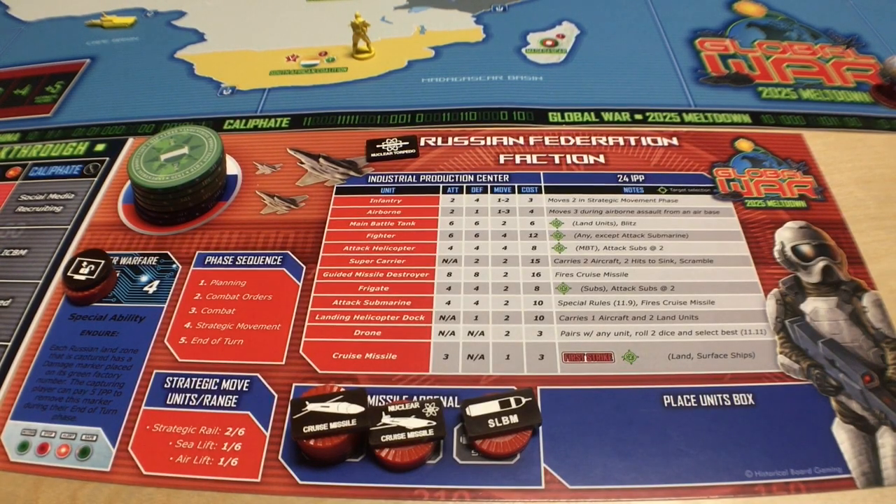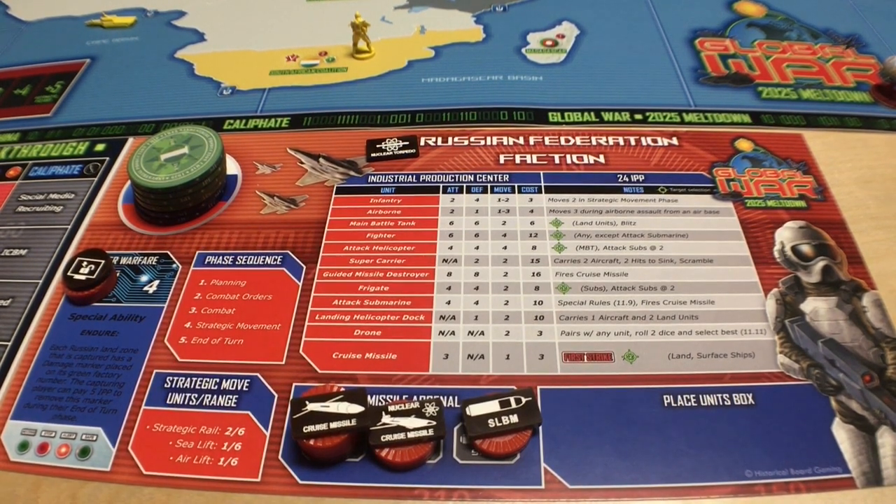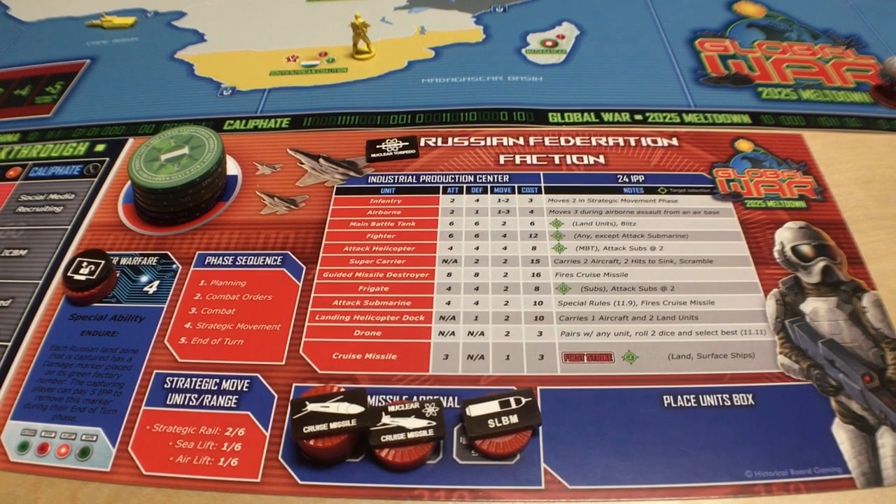Taking a look at the dashboard for the Russian Federation, we can see they have 24 IPPs to spend to begin the game. I think that will go up by the end of the first turn because they have a lot of units and there's a lot of territory that NATO holds which Russia could probably take — maybe two or three territories. So their money is going to go up by the time they collect for the first time.